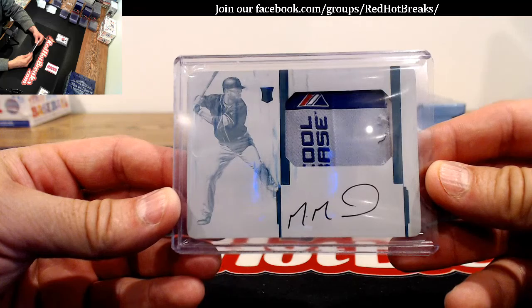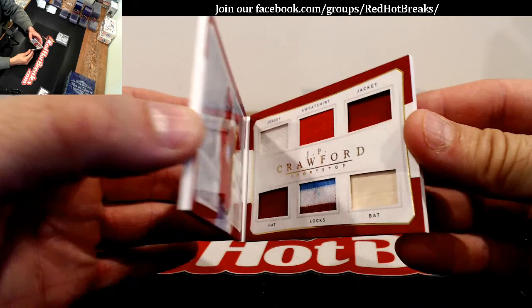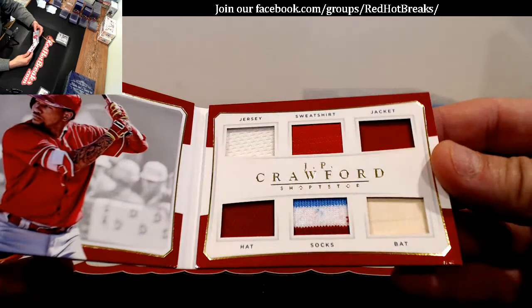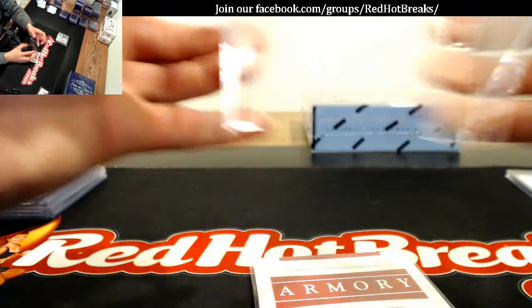For the Phillies — J.P. Crawford, 87 of 99. What's in it, DJ? Sweatshirt. Jersey, sweatshirt, jacket, hat, socks, back — sweatshirt. Shane's so mad they put a sweatshirt in there — he'll say 'what the heck, sweatshirt?' Phillies went to Jesse B.